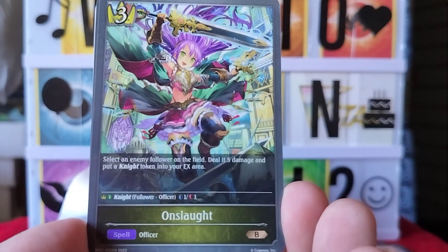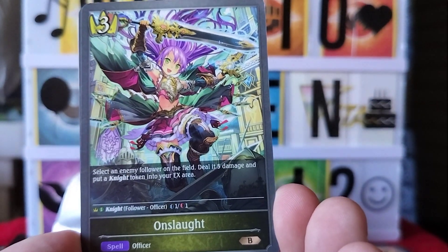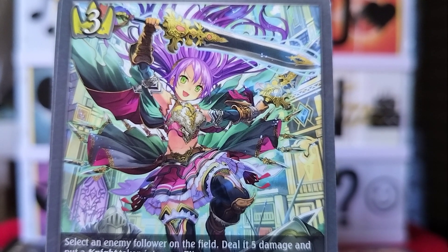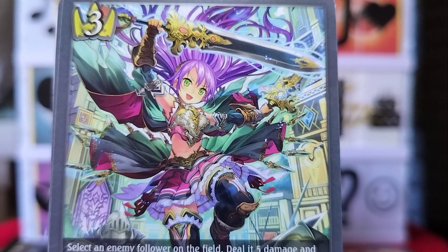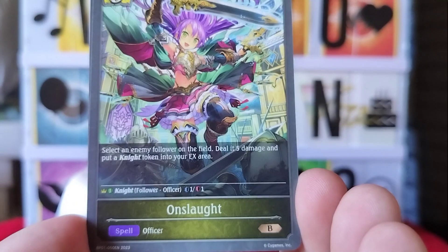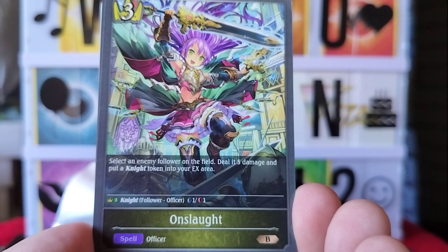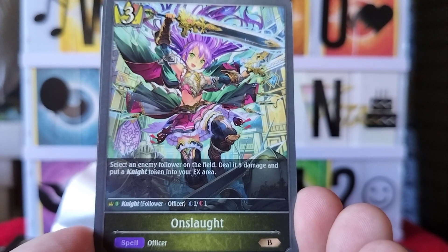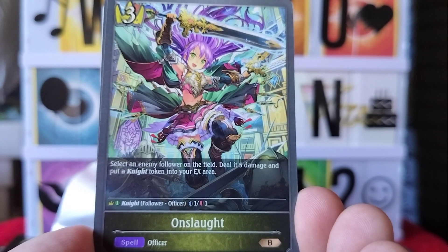Check out that nice looking card — let's see the artwork. That is so cool. This one says select an enemy follower on the field, deal it five damage, and put a knight token into your EX area.